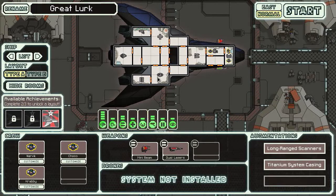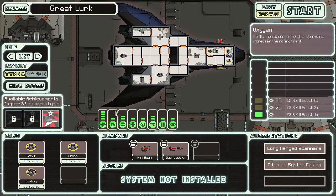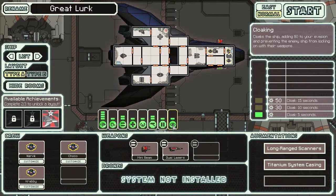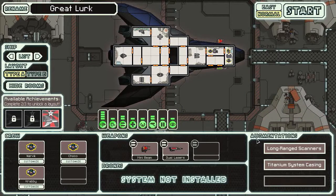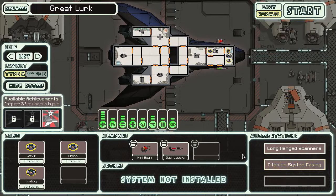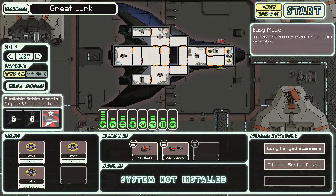We start out a little bit different — instead of shields like we had with the Kestrel, we have cloaking and no shields. We'll have to buy shields, but that's going to be expensive, along with better scanners and things. We also start with augmentations: long-range scanners, which add additional info about nearby beacons on the star map, and titanium system casing, which prevents damage done to systems sometimes. But we'll still take damage to this ship.